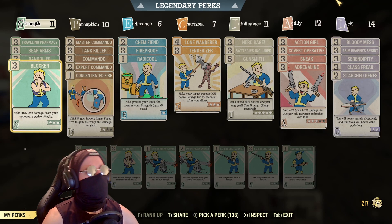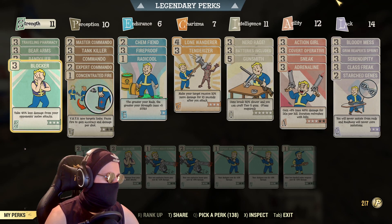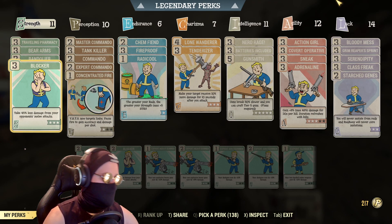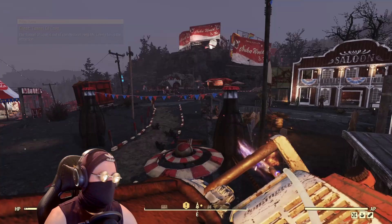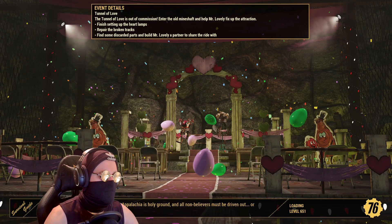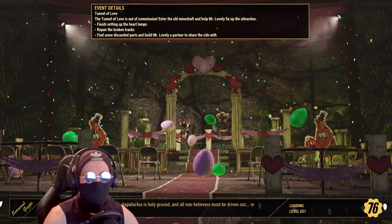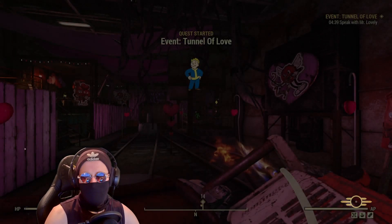I'll also do a quick comparison to a Vampire's Fixer in case you want to see the difference. For the build, you can pause and take a look — it's my standard stealth commando setup, and there are the legendary perks as well. How do you actually get this weapon? It's from one of the new events, Tunnel of Love. I got this as a random reward at the end of the event, so it can drop as a reward from it. You can't change the legendary roll on it, but you can take off the unique skin if you want, and then mod it normally.